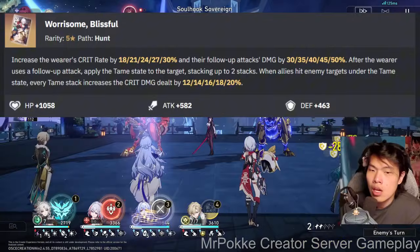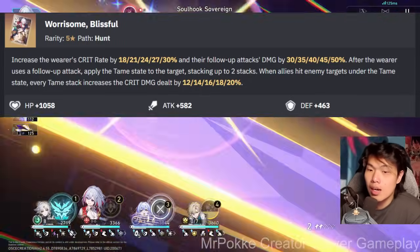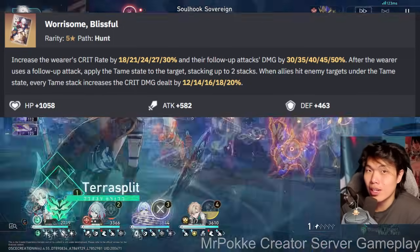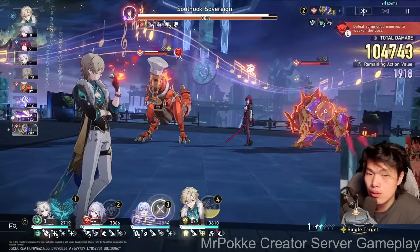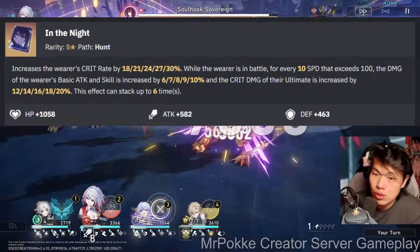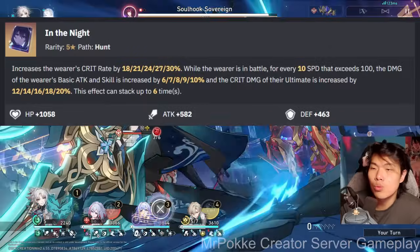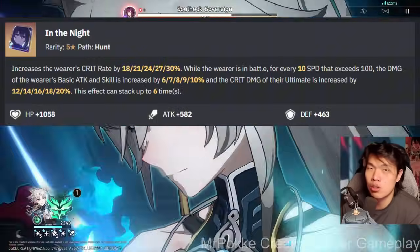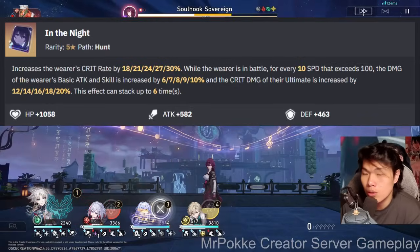Topaz's signature lightcone, Worrisome, Blissful — you could give it to Fei Xiao, but if running a follow-up team comp you should give it to your allies so the debuff stacks. Consider it for Fei Xiao if you have two copies or don't run another Hunt teammate. For S1 Sella Main, it offers 18% crit rate and up to 72% crit damage on ultimate damage, but you would need Fei Xiao to hit 160 speed, which is probably unrealistic unless you have E2 Robin with speed boosts. Even at 3 to 4 stacks the crit damage is still useful.